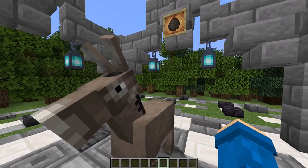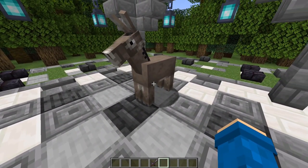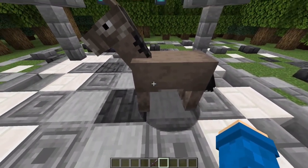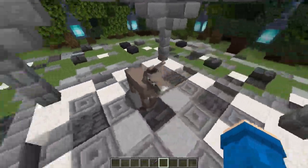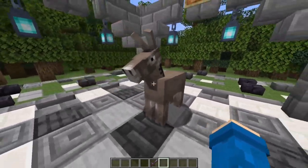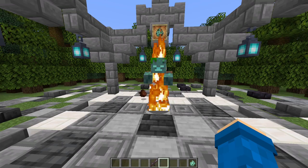The next thing on our list is the donkey. As you can see it's a smaller horse but it doesn't go as fast. There is one thing about the donkey that the horse doesn't have — the donkey has a way to store items on it using a chest, so it is very useful to transport stuff around. The problem is it's not very fast. I will give it an 8 out of 10.